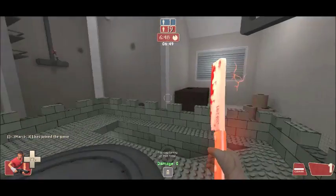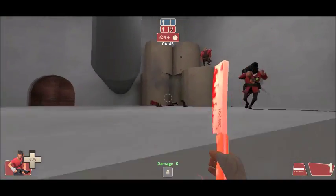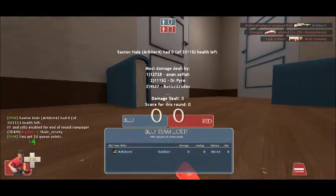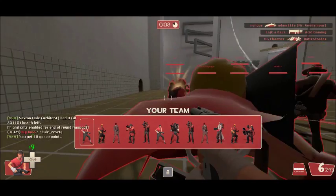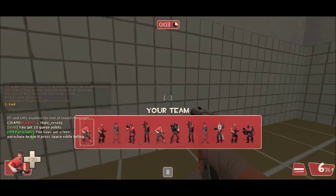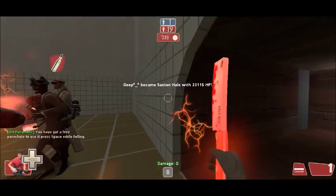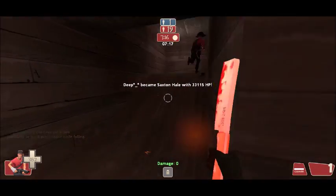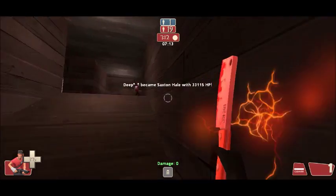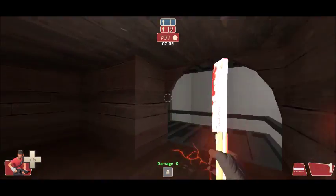So, let's see — Saxton Hale's coming for me. Wait, is he in here? He died. How did he already die? So, Saxton Hale, let's go. This place has really good engineer spots.